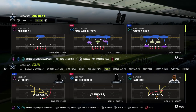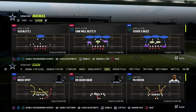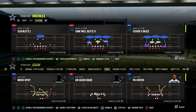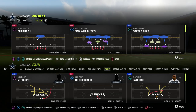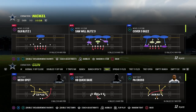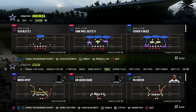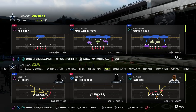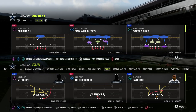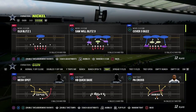Whatever offense you're facing, this formation can handle it. If you're going to be a heavy run set, bunch set, compression, or spread set, this formation can handle all of those. In Madden, you have to be able to adjust your defense. You can actually run 3-3 Cub significantly differently depending on the abilities you're running and your style as a defensive player.